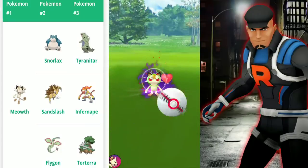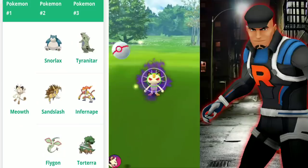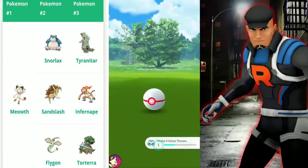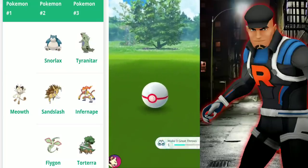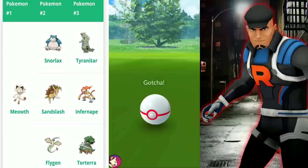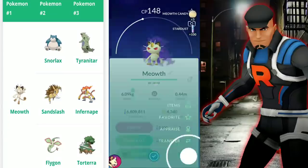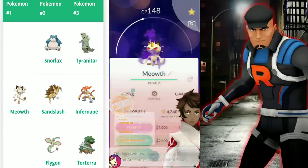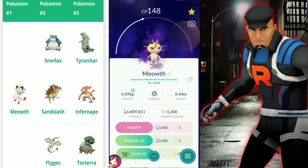One more thing about the leaders: they have a curfew, like raids. They end around 10 PM and return around the same time raids start, maybe a little later in the day. If you get a message telling you to move to another area, that simply means there are no leaders nearby and you just need to find more Pokestops. Thanks for watching, trainers — I'll be catching you all in my next video. Take care!